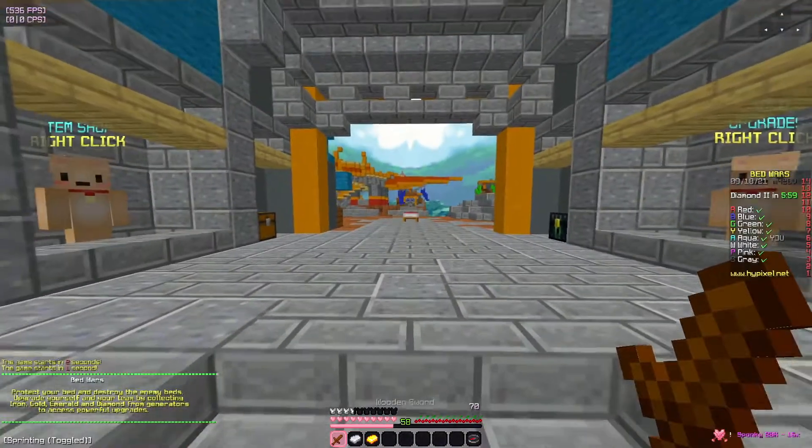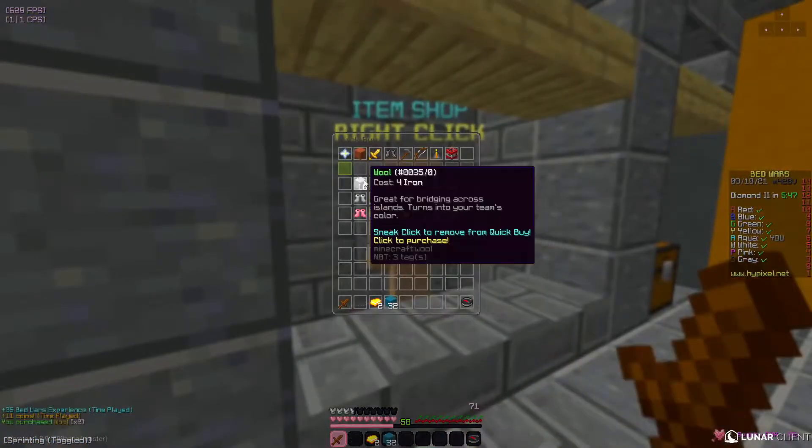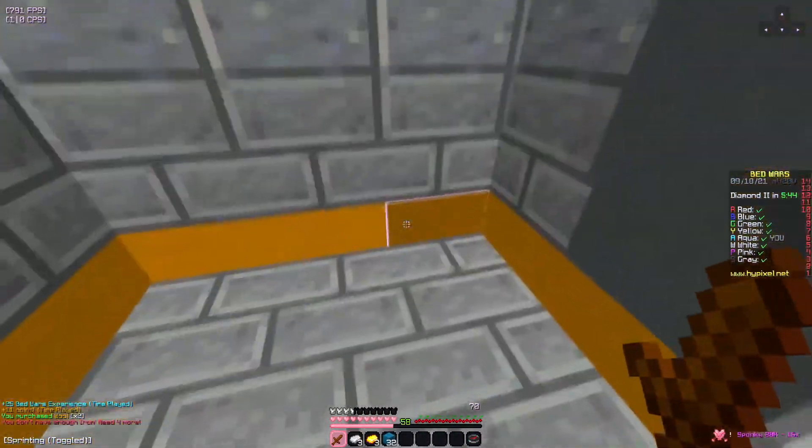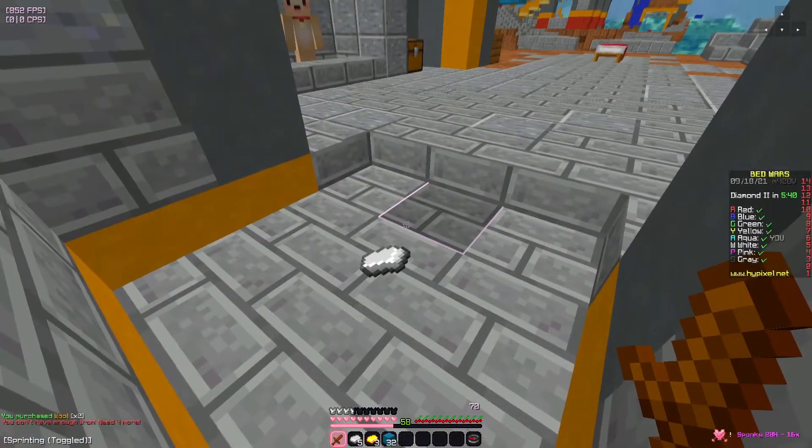The first texture pack is the Spunky 20k pack, and this pack is just so perfect. All the other texture packs in this video are going to be in no particular order except this one, because this is just my all-time favorite pack.